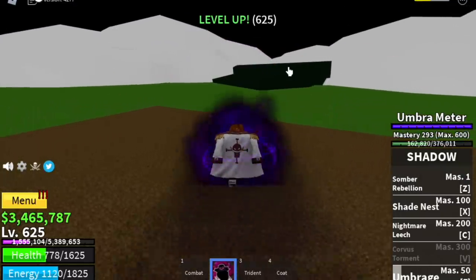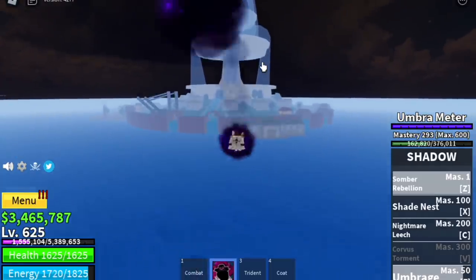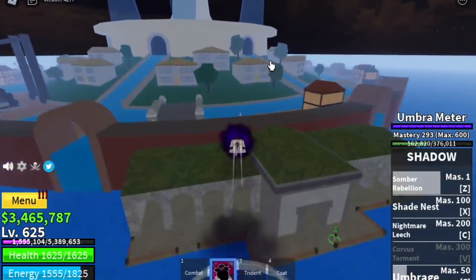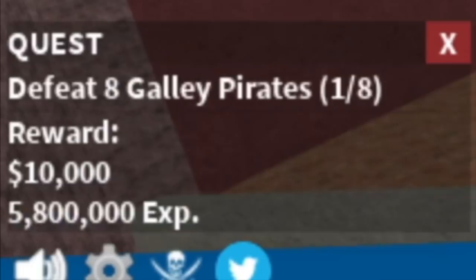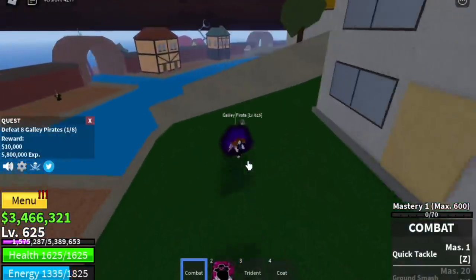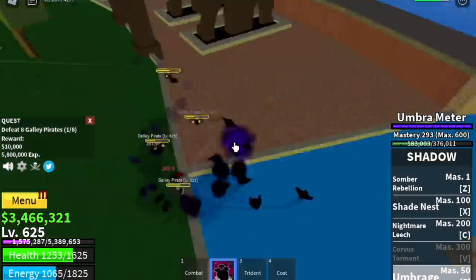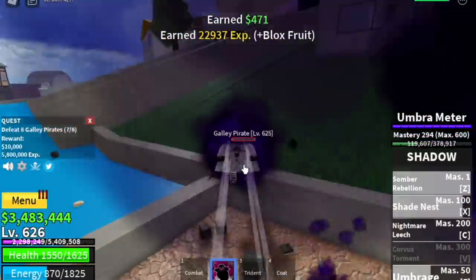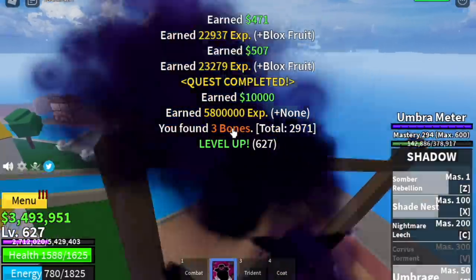When you reach 625, we are going to our final island, the Fountain City — Water 7 if you're watching the One Piece anime or manga. We're gonna start with the Galley Pirates. Very easy — just lure 4, since you need 8. There are like 6 here. Defeat 4, do it twice to finish 1 quest.